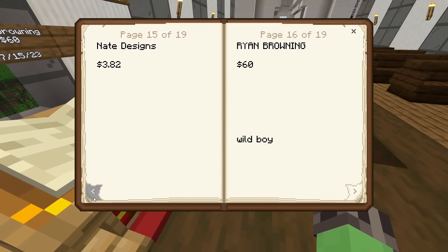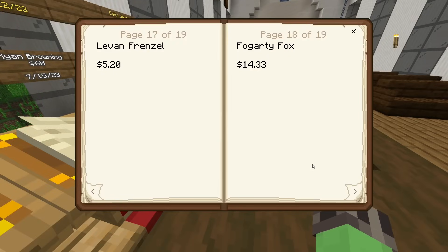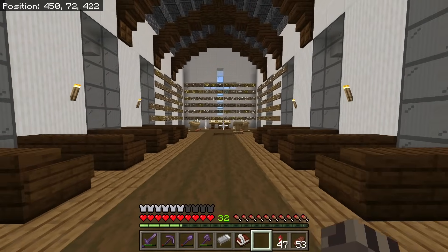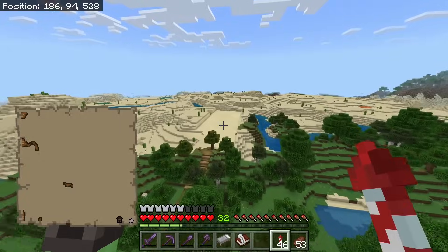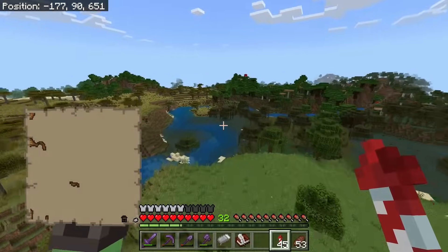I want to thank my donors — Nate Designs, Ryan Browning the wild boy, Frenzel Levin — thank you for your dono. Foggerty Fox is a real name — thank you for your dono as well. Ryan Seerfoss, another Ryan — both Ryans are killing it. There's another Ryan Browning on the original wall over here. Thank you so much for your support. The colored text on these signs is really slowing down my world. I'm actually getting really good at remembering where people are on the wall.